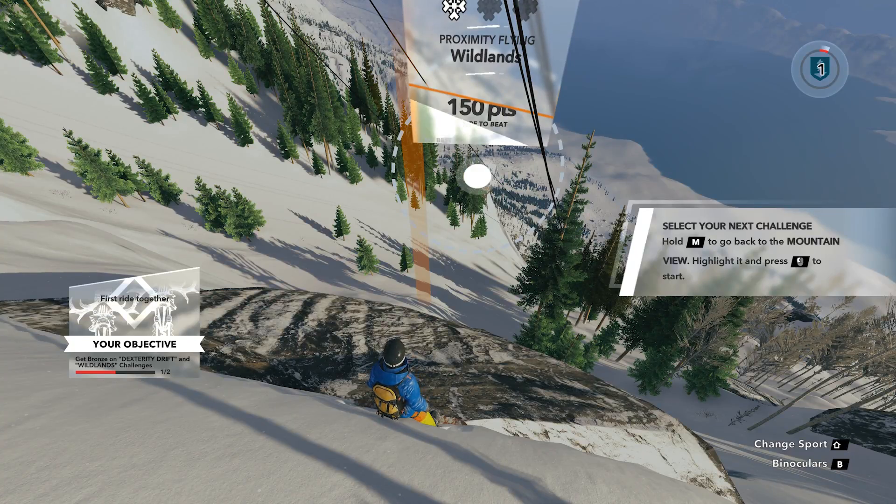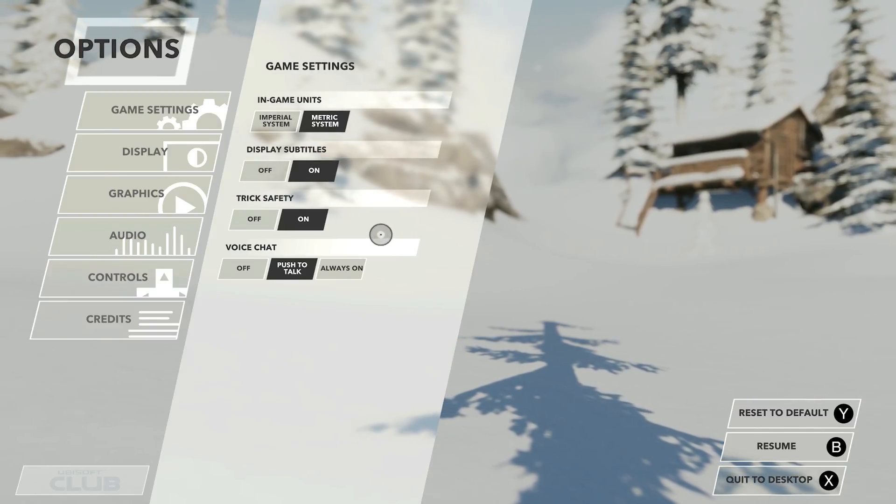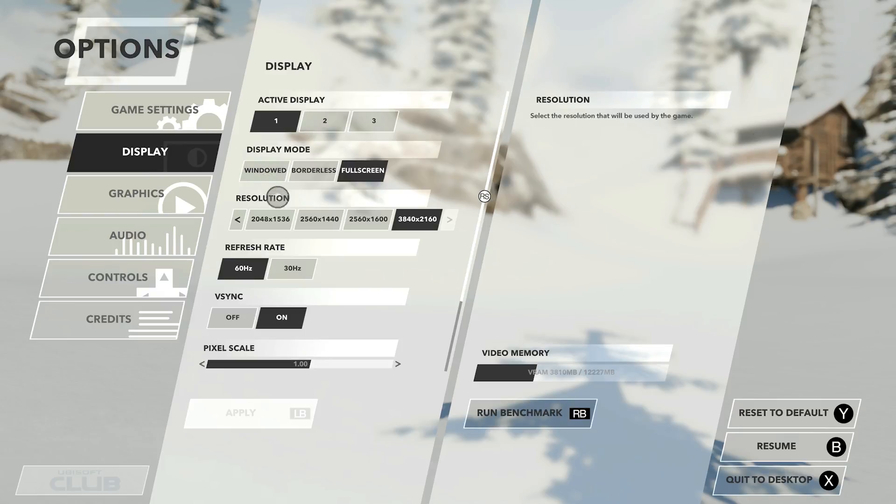The drivers are version 16.11.4 for the GTR and 375.95 on the NVIDIA side. The benchmark run was made simple by Ubisoft and the developers of Steep by including a built-in benchmark, which you can access through the options menu under Display or Graphics Options. This made getting the benchmarks done much quicker and easier.